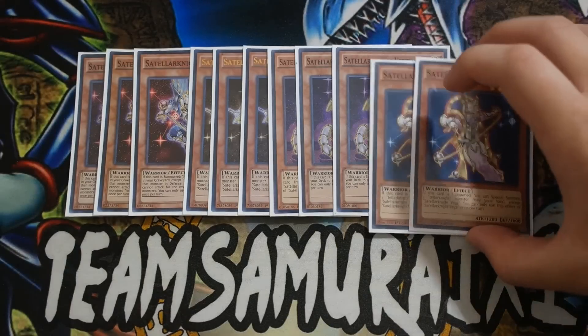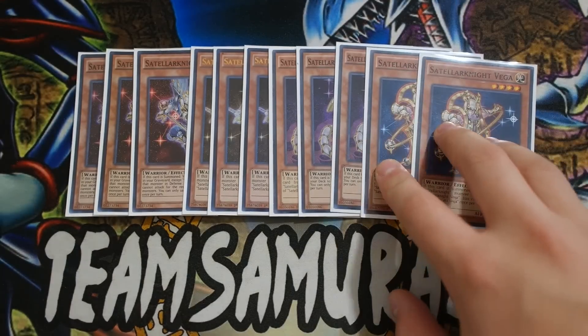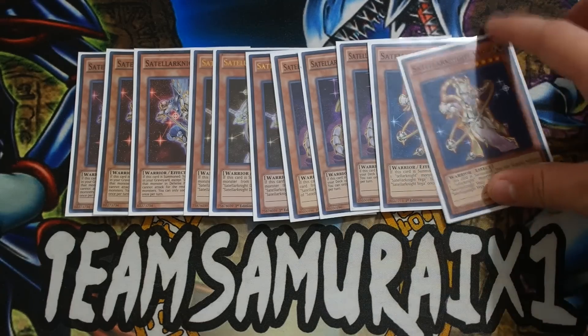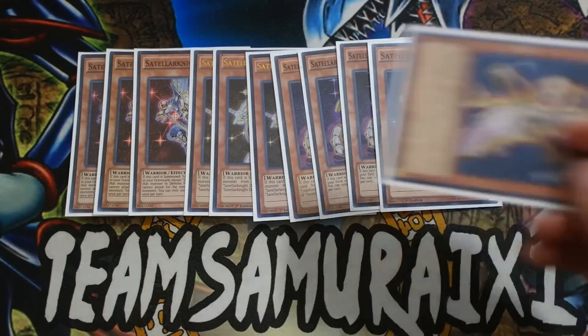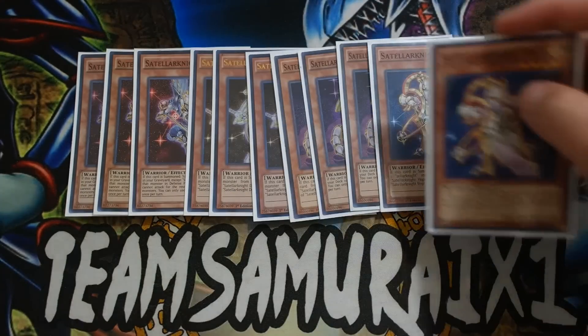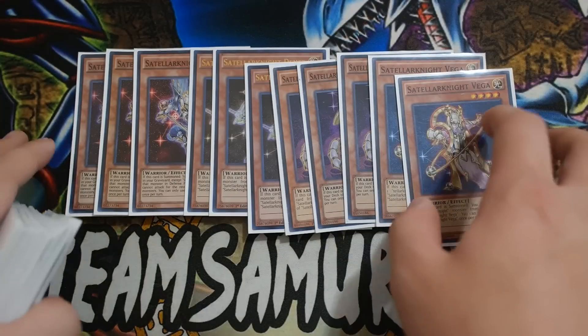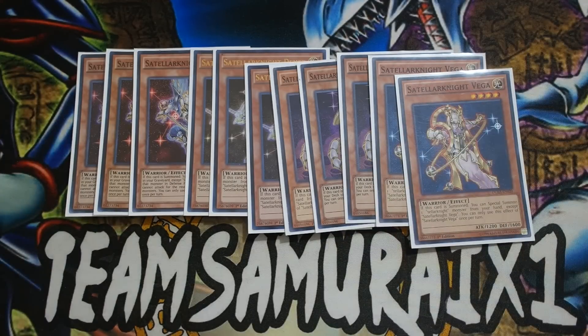You want to play double Teller Knight Vega — really, really good at two. The sole reason I play this card at two is because I play Pot of Desires, and I don't want to risk it banishing itself off Pot of Desires. So playing two copies of Vega is really, really standard in the deck in my personal opinion. That's pretty much it for your Teller Knight engine.